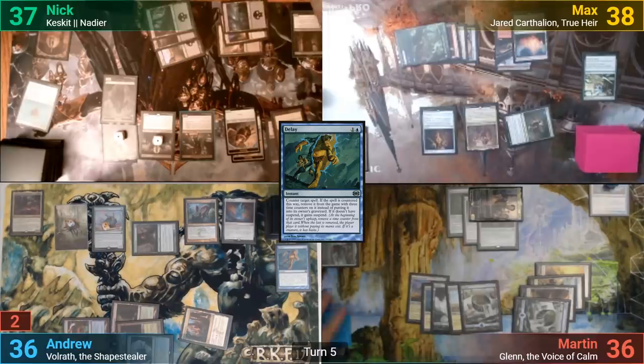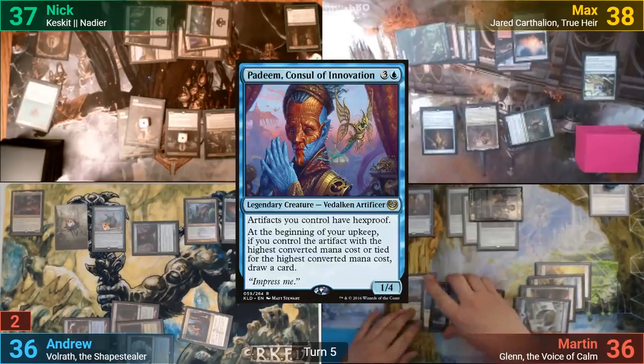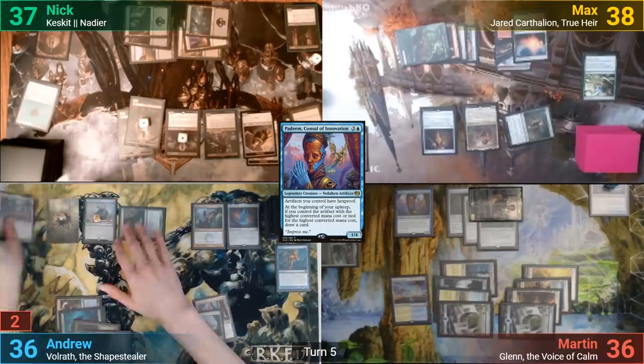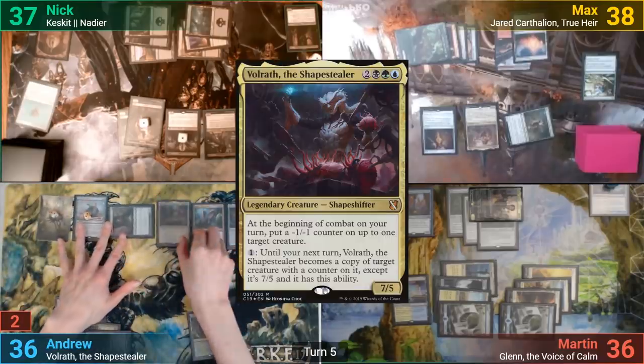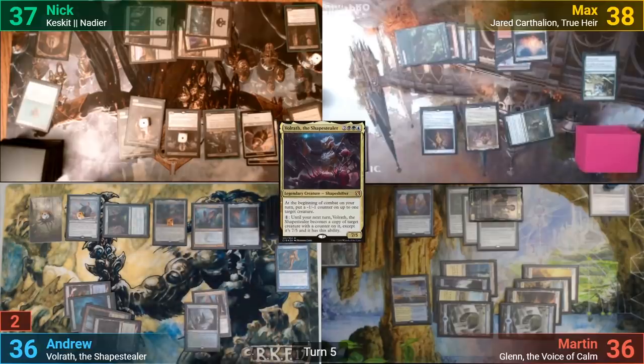With Arden dying, she gets exiled to Calatus, and Nick gains a Zombie token. In his second main phase, Martin casts Padim, then passes to me. I play a Forest and cast Volrath in my main phase. He comes in with two +1/+1 counters, and I move to combat. I put the -1/-1 counter Volrath puts out onto Glen, and I draw from the Generous Patron. I then move through my second main phase and pass turn.